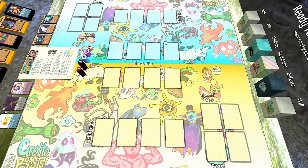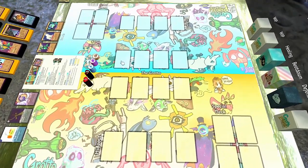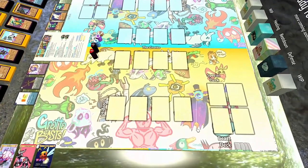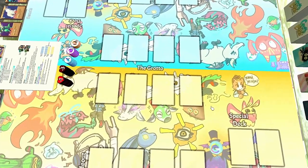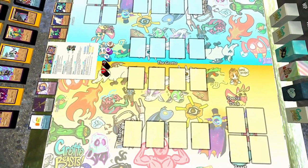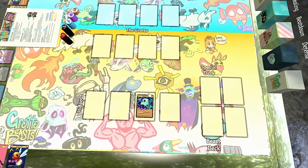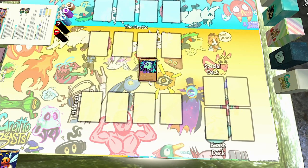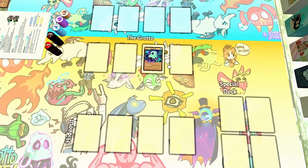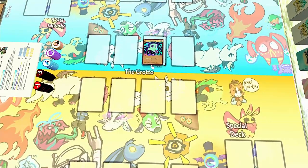This here is the board for Grotto Beasts and it's split into four zones — that's the rows here — and each zone has four spaces. Each player has their own hideout where you can prepare in relative safety. You're also going to have your own side of a central space called the grotto, and that's where you're going to be fighting your opponent. You're going to play beasts into your hideout spaces and then move them into the grotto to fight for crystals. You can move your beasts left, right, up, and down to outmaneuver your opponent and get in position for an attack, though you will never ever be able to move into your opponent's side of the board.